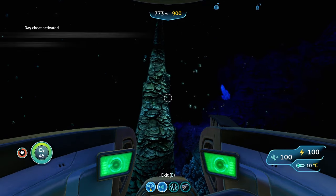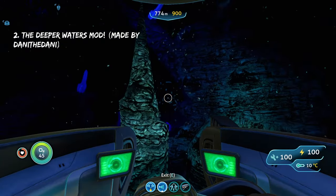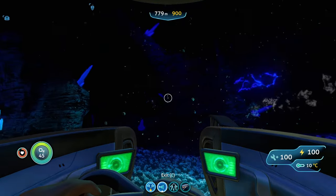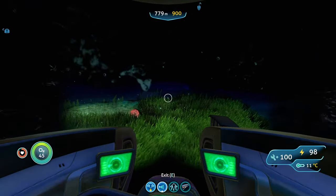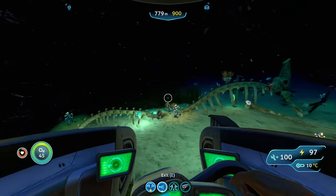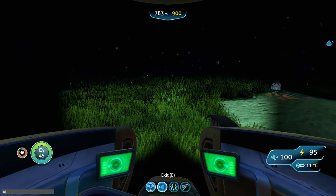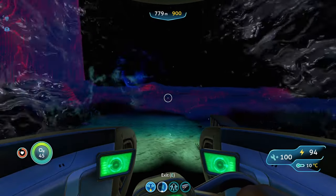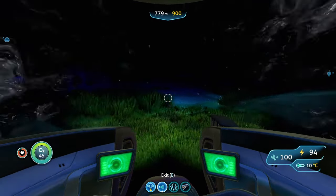Coming in at number two is the Deeper Waters mod — one of my favorite mods that alters the void, because it adds a ton of new stuff to explore. I'm in one of the areas now, the Kyanite Reef, with a big grass field and dunes, a reaper leviathan skull with nice lights around it. The color of the grass the mod creator chose fits perfectly with the vibe of the void and looks awesome in this super dark area.